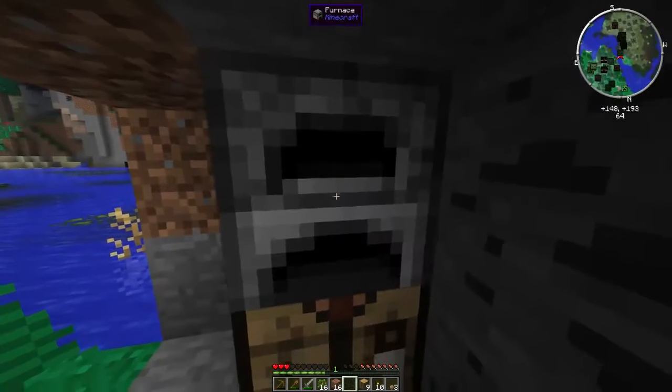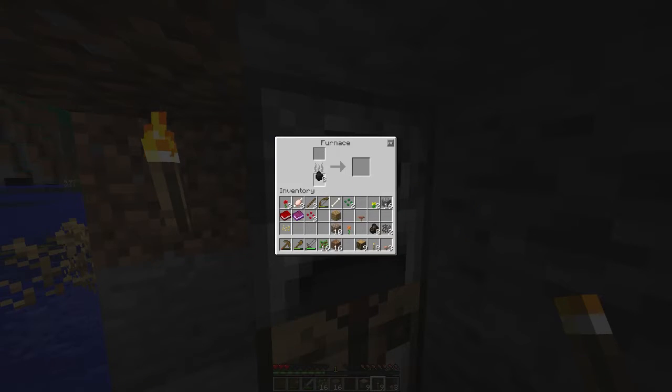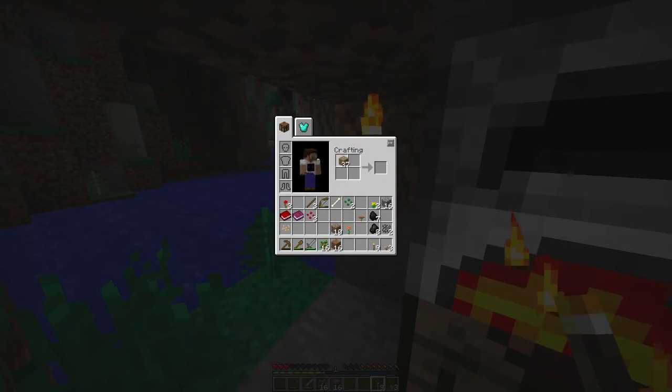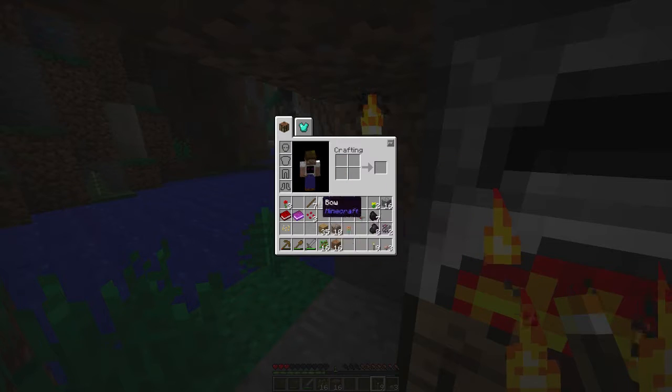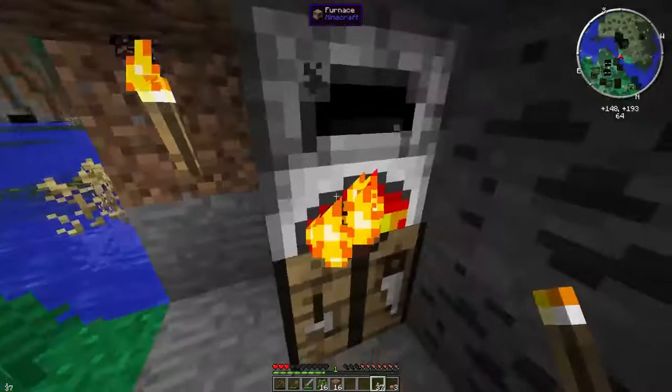So I'll just leave this here. And some coal - just two pieces will do. Actually just one piece will do - I mean, I don't need any more than that. For three pieces. And let's put this in there and get some sticks, so that I can make more torches.